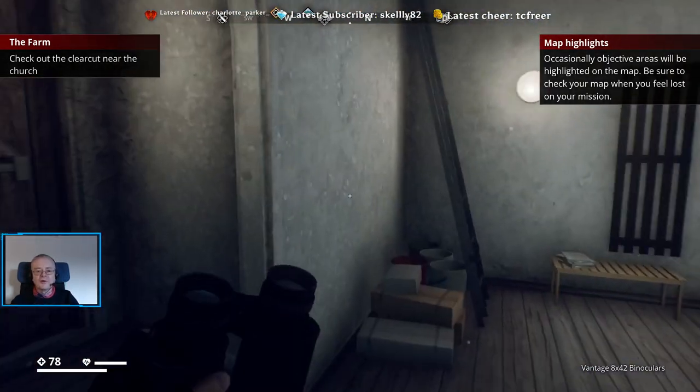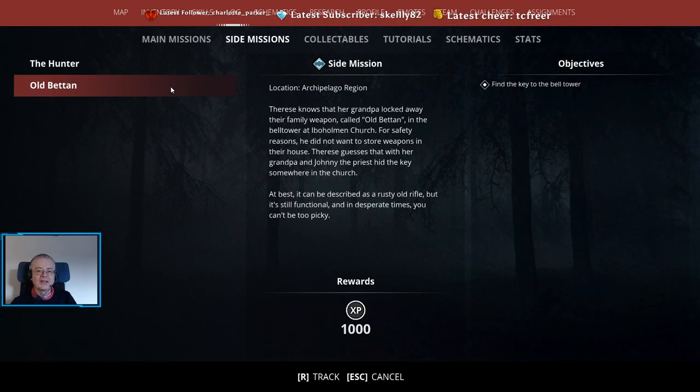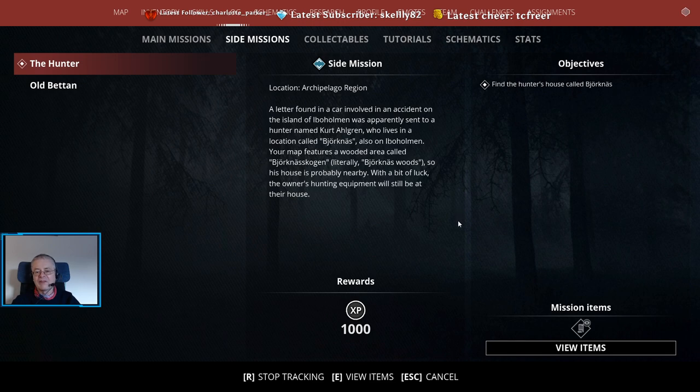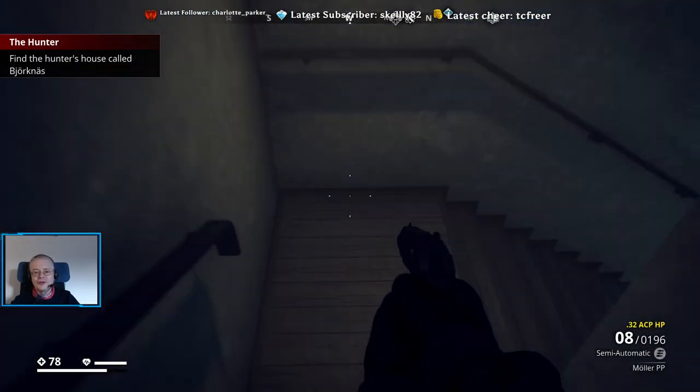We're going to search round this place. We've got something on this door — locked, requires key. New mission: Old Betan. Therese knows that her grandpa locked away their family weapon, called Old Betan, in the bell tower of Abraham Church. For safety reasons, he didn't want to store weapons in their house. Therese guesses that her grandpa and Johnny hid the key somewhere in the church. At best it can be described as a rusty old rifle, but it's still functioning. At desperate times, you can't be too picky — so find the key. We need to search through the church.